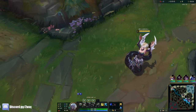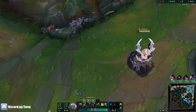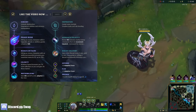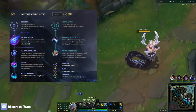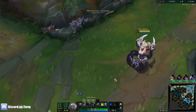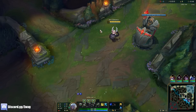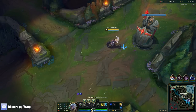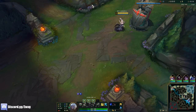Alright everybody, welcome back to another video. Today we're playing some Cassiopeia in the mid lane. We're running Phase Rush, Mana Flow, Celerity, Water Walking, Approach Velocity, and Biscuits. We're going to be doing a full move speed build on Cassiopeia, because when you land a Q at max rank it gives 50% move speed. Plus we get scaling move speed from our passive.